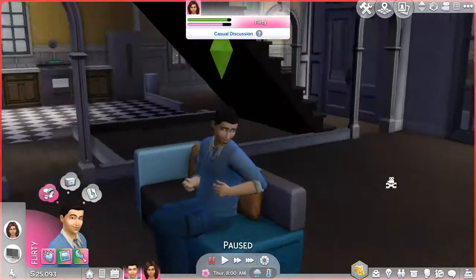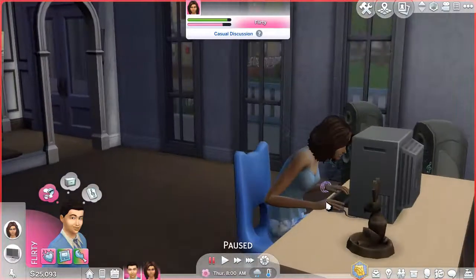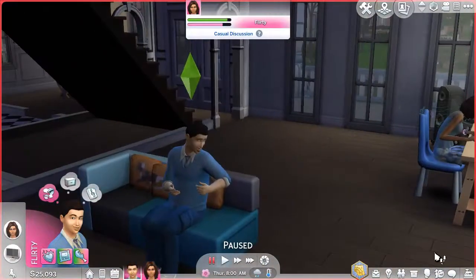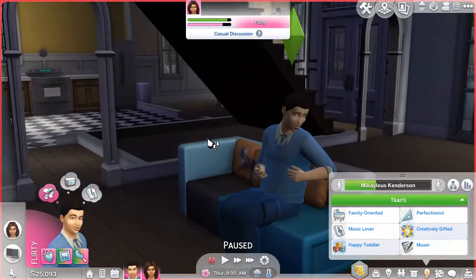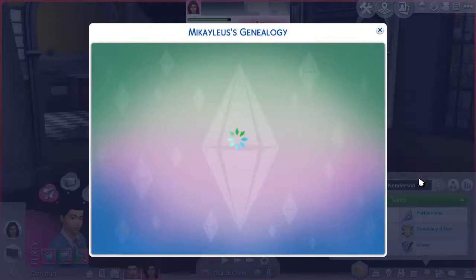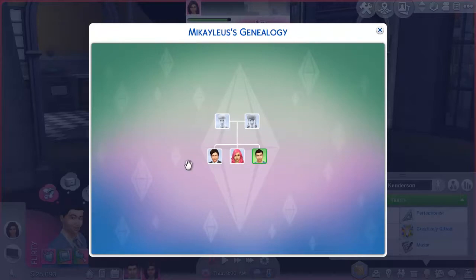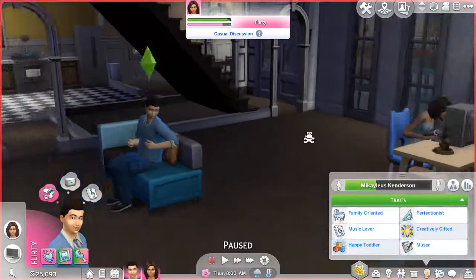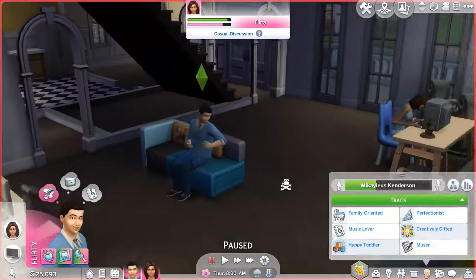He's recently moved to his own place with his girlfriend, and his girlfriend is interested in opening up a restaurant. I used my base game save file for the Dine Out walkthrough, which is a bit of a bold move — but I think it could be a good one. I planned for this to be a bit shorter than my previous walkthroughs, so I didn't feel the need to create a new Sim.